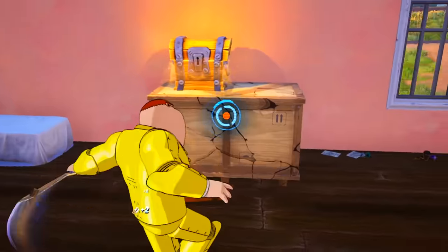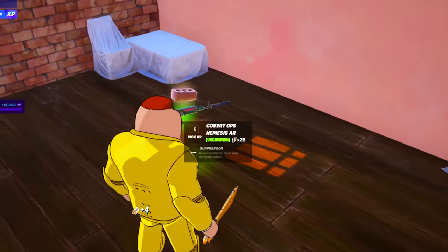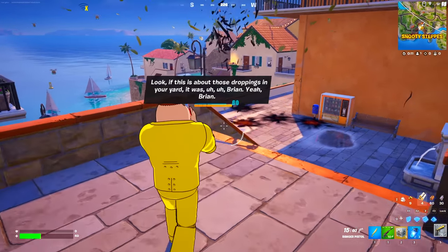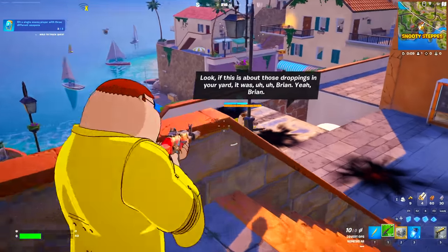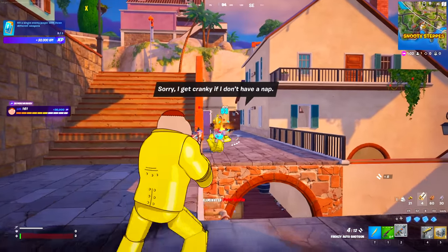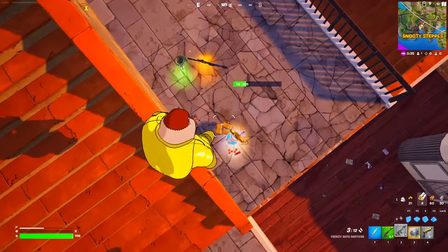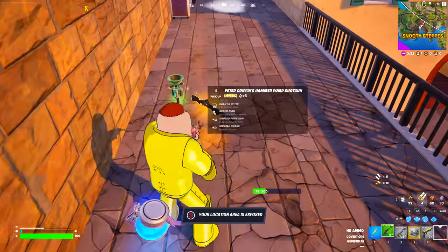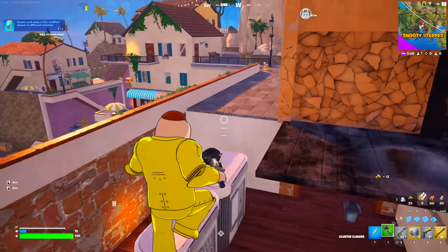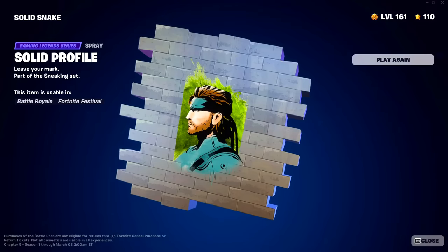The next challenge is even more simple, which is going to be deal damage with explosives. You'll be able to find cluster clingers, and you can use these on the Fortnite bosses to help you complete this challenge. If you can't find these explosives, you can always defeat a boss in Fortnite and they will also drop these explosives. For completing this challenge, you will be unlocking this amazing spray.